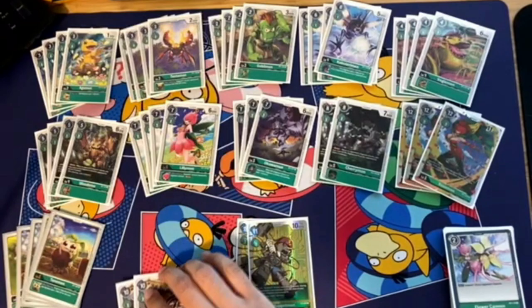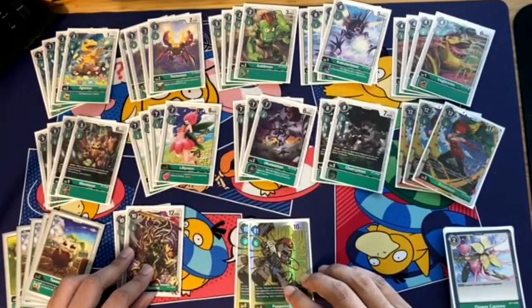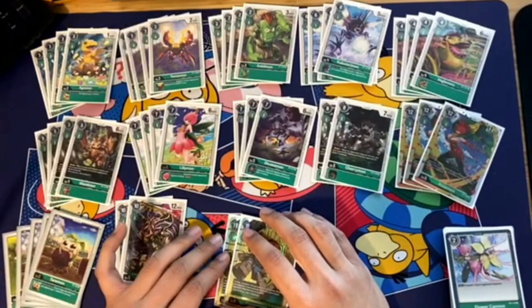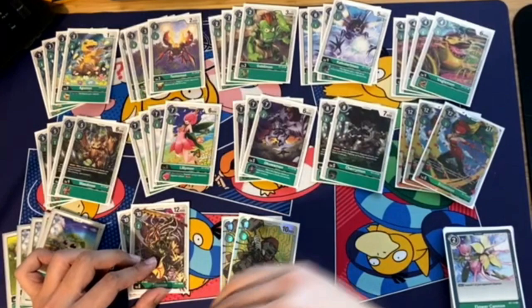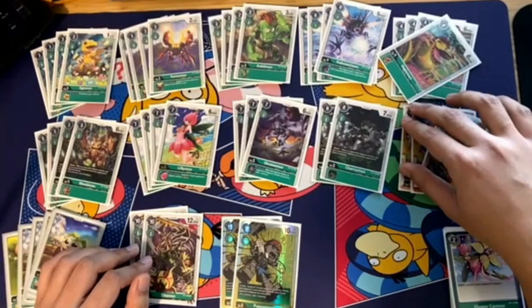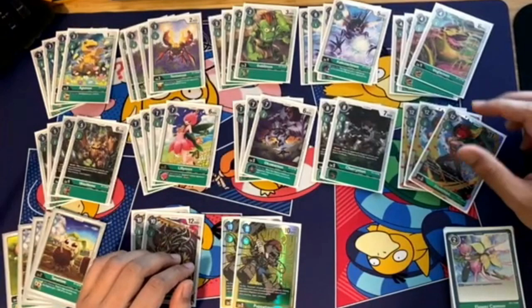We also have Taitamon — a good vanilla that most decks run, but cheap at 2 cost to evolve with 12k. If you get the right Inheritables on it, you can basically swing over almost everything, and with a lucky board state you can even swing over Omnimon. In an ideal board state, you'd have a Taitamon with Lilymon under it and a Rosemon with Okuamon under it. You swing into security with the Taitamon to proc the Lilymon rest effect, and then swing into that rested Digimon with the Rosemon — getting chip damage while saving your Rosemon and denying your opponent's resources.